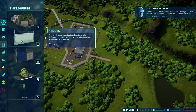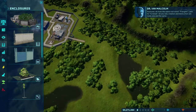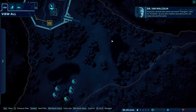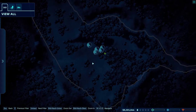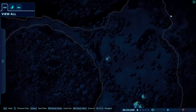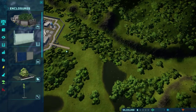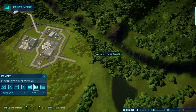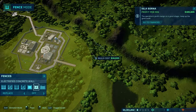We're gonna go and build an enclosure over here for the spinosaurus — I think that's the only carnivore out right now. We're gonna wait till the enclosure is built. Going with the new high density electrified wall.